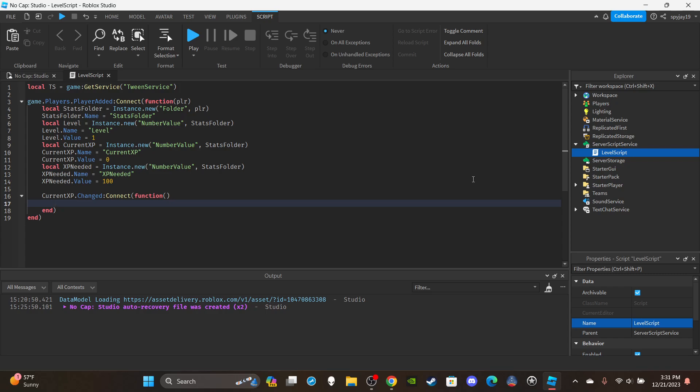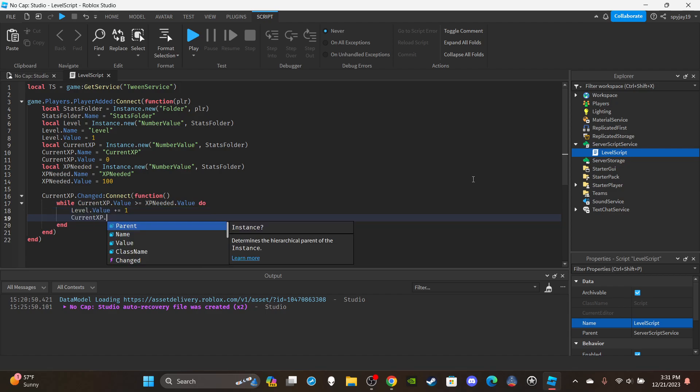I'll say: while currentXP.Value >= xpNeeded.Value do. Then level.Value += 1. Then currentXP.Value -= xpNeeded.Value. This resets the XP back toward zero — it takes away the XP needed amount. Some games keep the leftover XP and let it build, others reset to zero and just increase XP needed. It's up to you how you want to handle it.